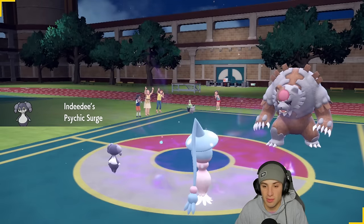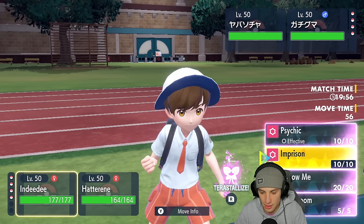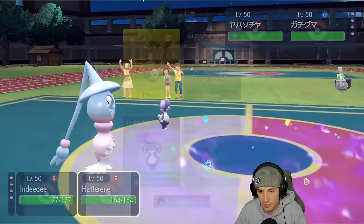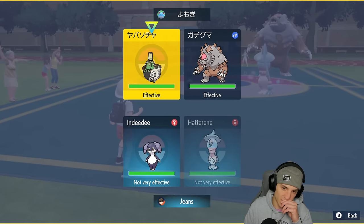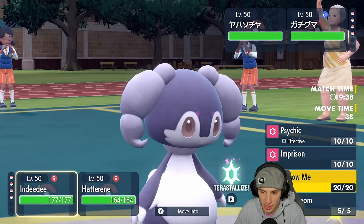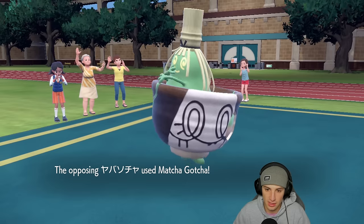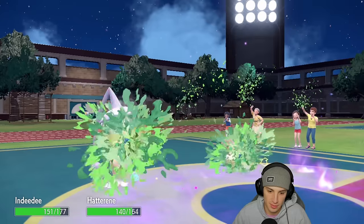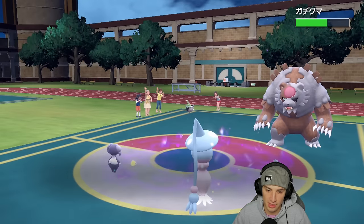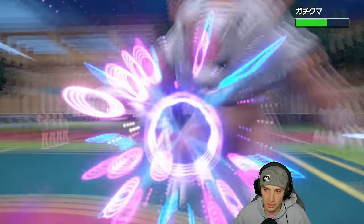We end up going Indeedee and Hatterene; they go Sinistcha and Blood Moon Ursaluna. I could go Follow Me and Trick Room, but I'm just going to pop Trick Room and start Dazzling Gleaming. He could Imprison or go for Trick Room himself. I don't think they're going to pop Trick Room, so I'll double down into Ursaluna and go for double Psychic. He's going for Machi Gotcha — maybe I should just pop Trick Room. The Machi Gotcha is going to fly through here.